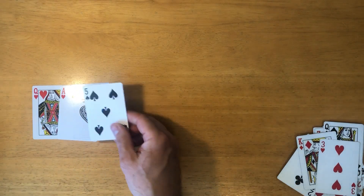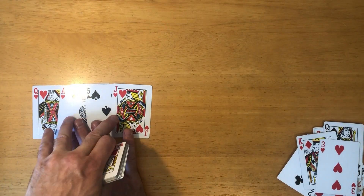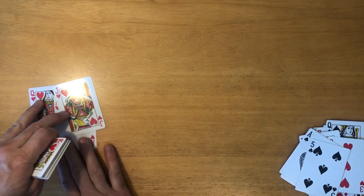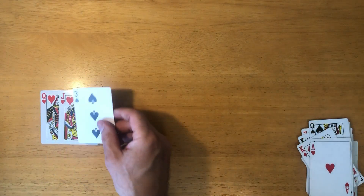Until you get to the end of your deck, and hopefully by that time you have the king and the queen next to each other. Because the king is on the bottom — it's the last card you play — so you want it to be right next to his wife.